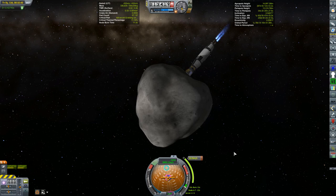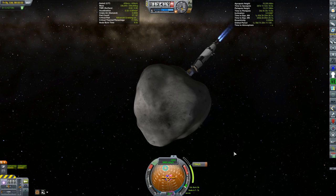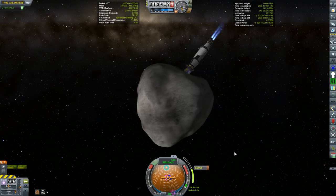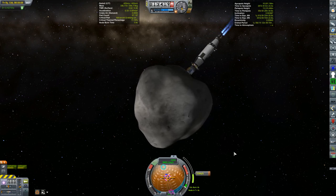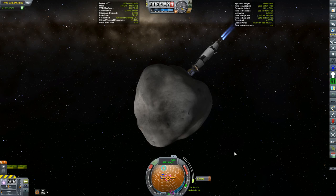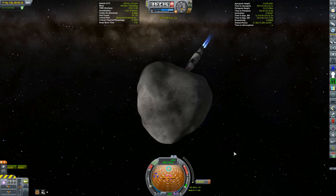I have a wobble issue — if I had the SAS on the wobble just got crazy, so I'm just keeping it on the maneuver node manually. I thought of using the Remote Tech flight computer but figured that would probably have the same problem, so everything is just turned off. I'm going full manual with RCS on to help hold the attitude, but oh my gosh — this is like riding a bronco. The maneuver node is getting away from me and I just can't hold it.